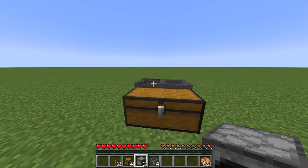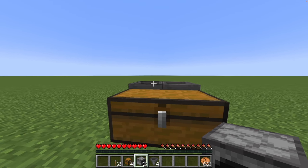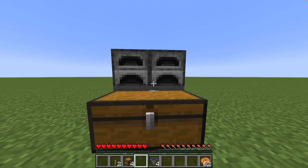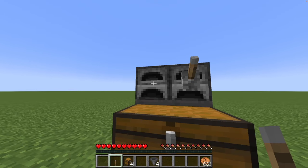Next place the two furnaces on top of the hoppers. You will have to crouch again while placing for it to work. Then place the two levers on the furnaces while crouching again.